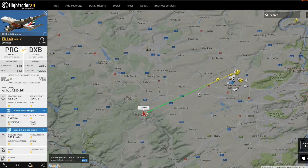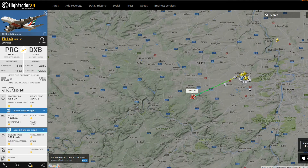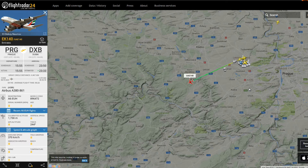We are ready. Easy 6, Snyder, Papa Hotel, Ruzine Tower, roger, number 2. Okay. Ryanair 7 KF, line up runway 24. Line up runway 24, Ryanair 7 KF.